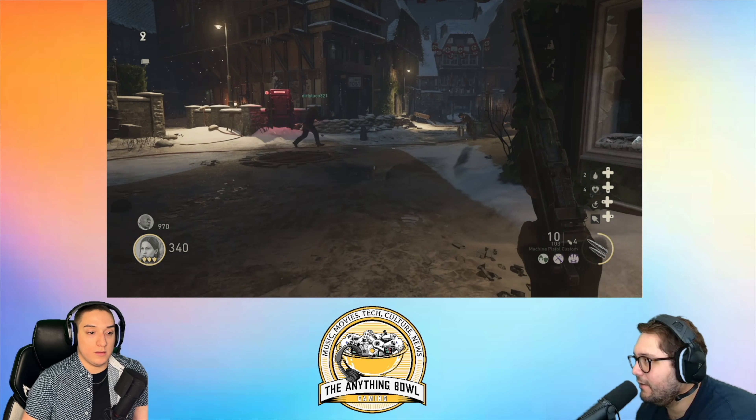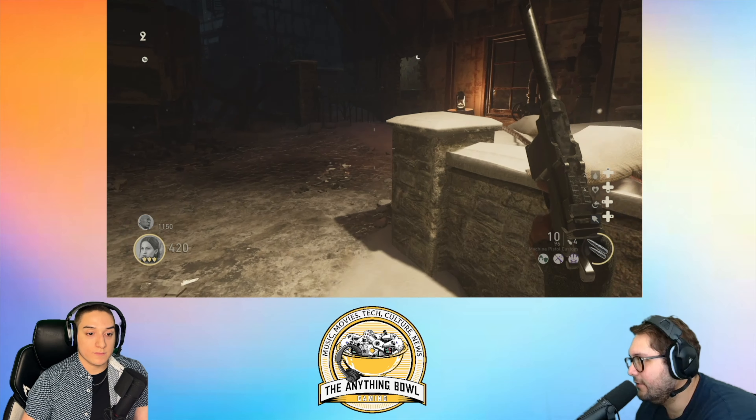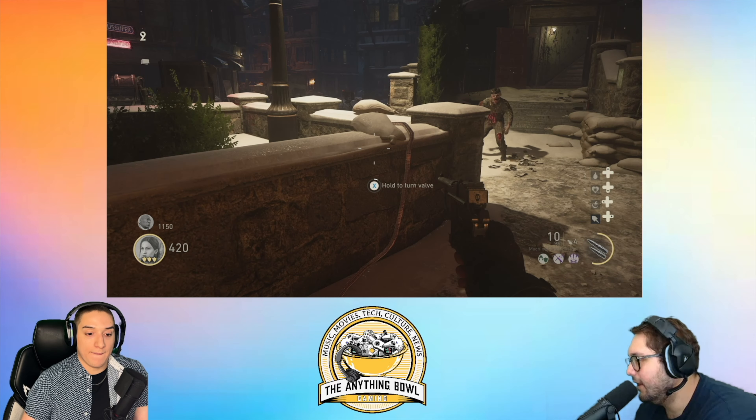Wait, so the yellow is the health bar — yes, the circle. And then when you get the shield, that's a whole different thing.